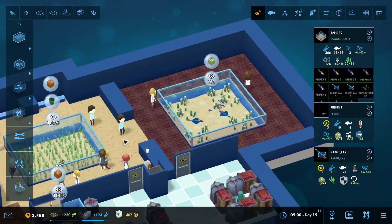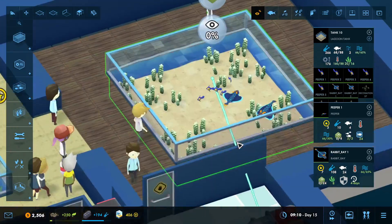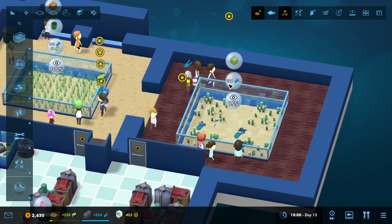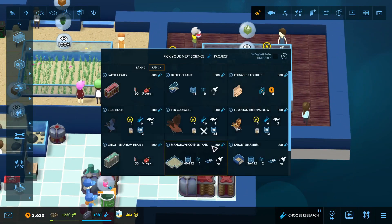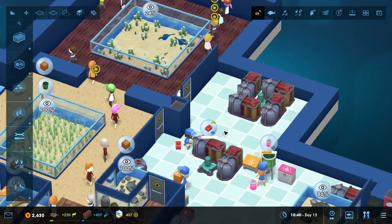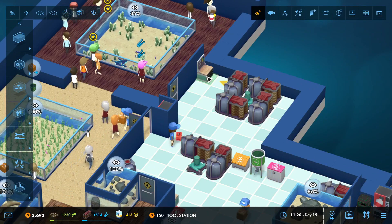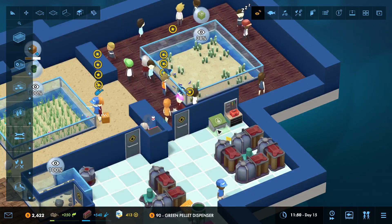We've got two of those guys, so there is our Subnautica aquarium - our Subnautica lagoon. 266 science just from that one tank alone, and there is the large filter. We're also going to quickly add one more tool station since these guys eat the green pellets.